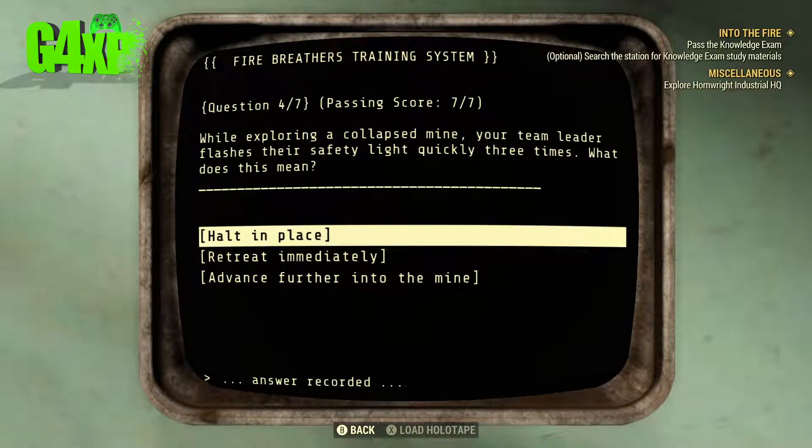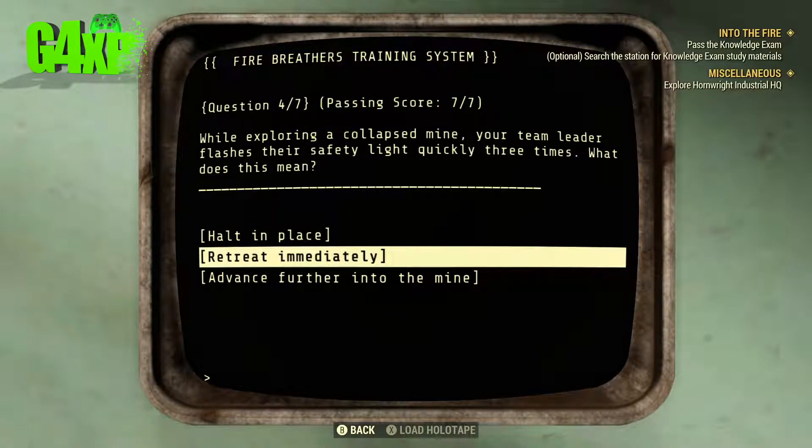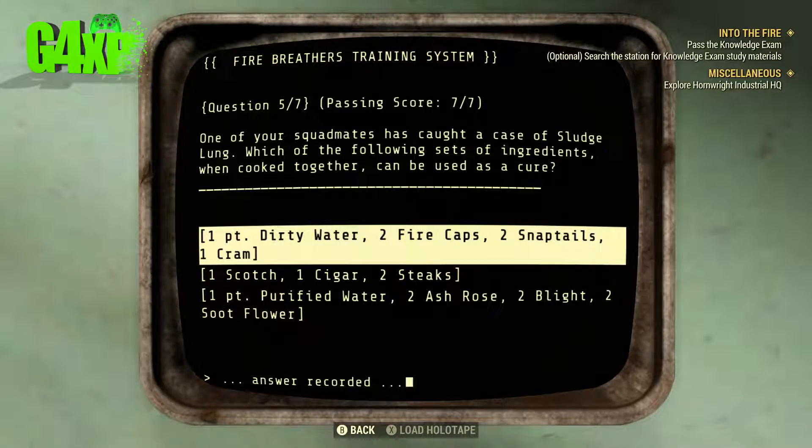Question four: While exploring a collapsed mine your team leader flashes their safety light quickly three times. What does this mean? I think we'll retreat immediately for that one.